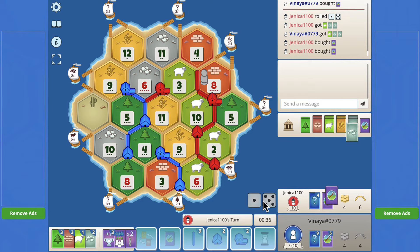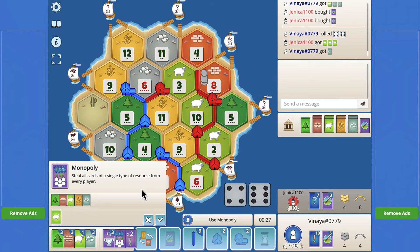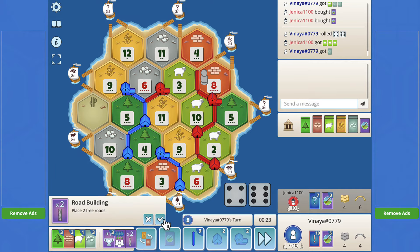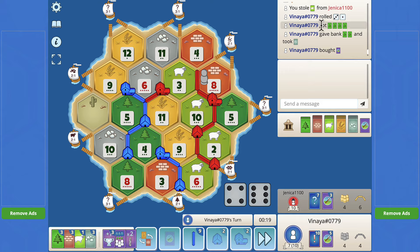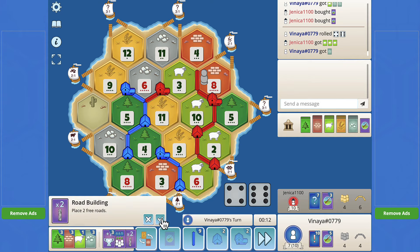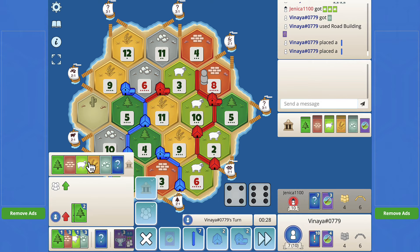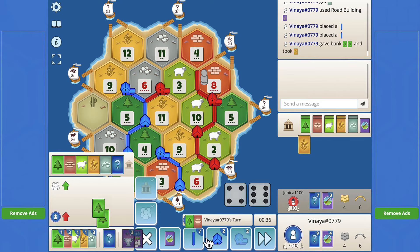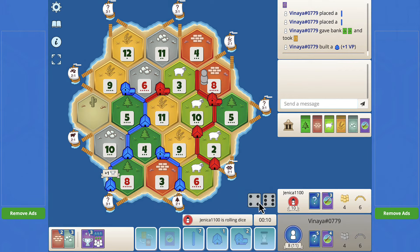I'm gonna go ahead and mono — no, I'm not gonna mono. I will use the road builder. Actually, can I mono the wood? How much wood does he have? I don't know, I haven't been keeping track. That's okay, come over here and three-to-one this for that. And again we wait.